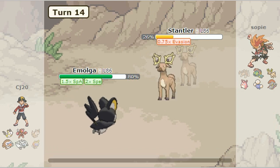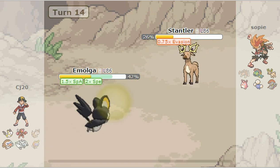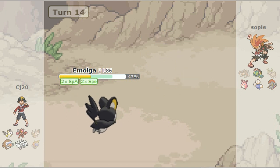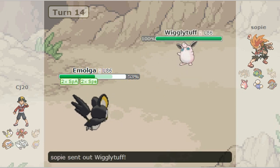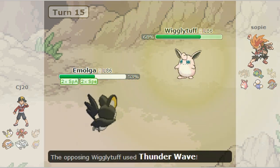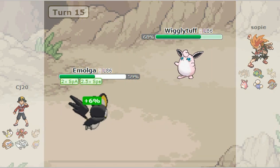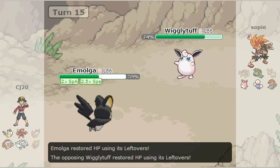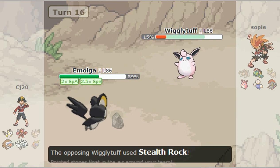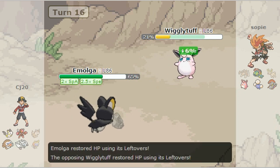Then I go for a Charge Beam once again, so that's why his Sucker Punch is able to hit. And down goes the Stantler. Next, he brings out his Wigglytuff. I go for a Charge Beam trying to get some more gains, but it does not work. But Moga has Motor Drive, so Thunder Wave went out and paralyzed me — but as a Legendary-type Pokemon I can't get paralyzed, so Motor Drive activates and increases my Speed.